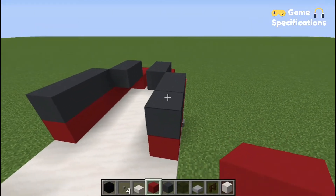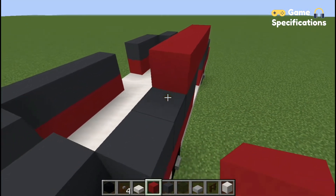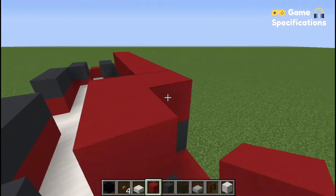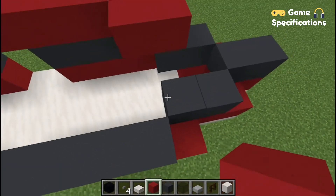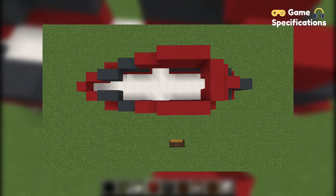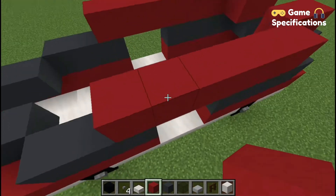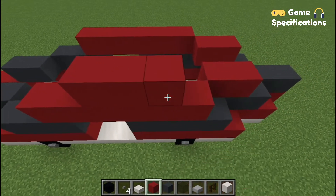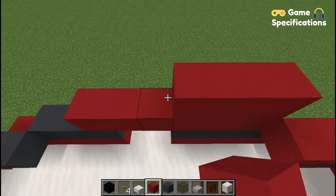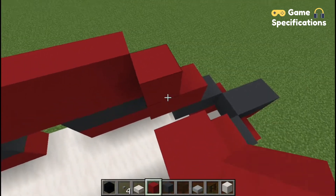Now again with the red concrete, from the front of your helicopter go six blocks to the left and then two blocks in front of it. Do the same with the opposite side. Now make four blocks on each row facing towards the back of the helicopter, then two blocks here and then two in the middle of it.